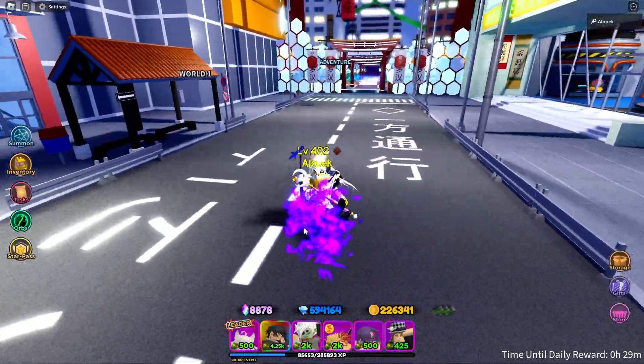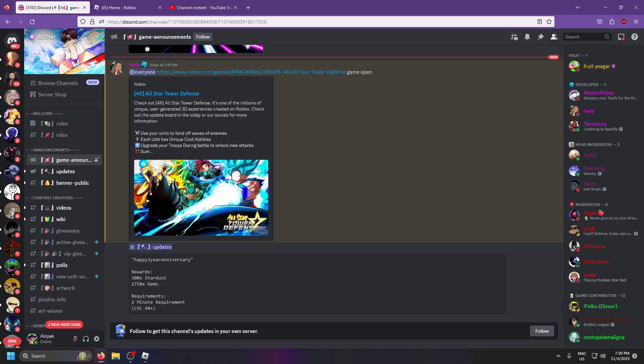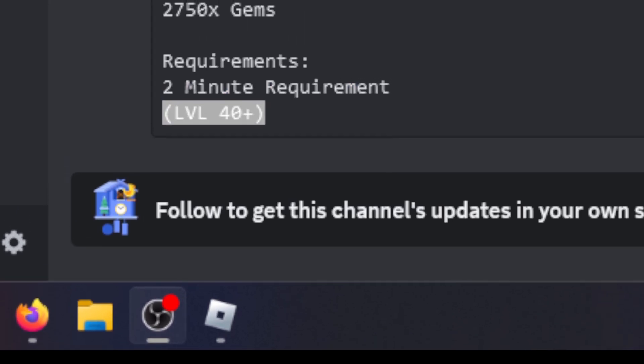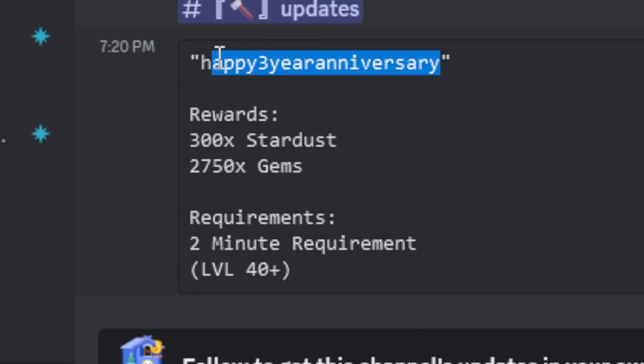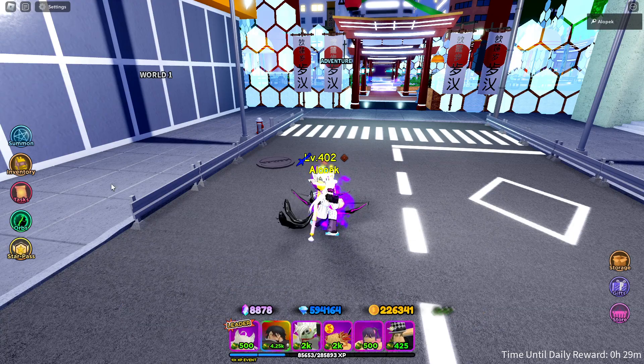Let's enter this new code and see how OP it is. There is a requirement though — two minutes playtime and level 40. The rewards are 22,750 gems and 300 stardust. The code is 'happy anniversary' — let's go use it!